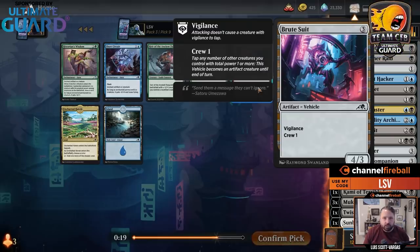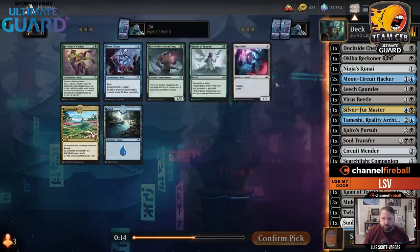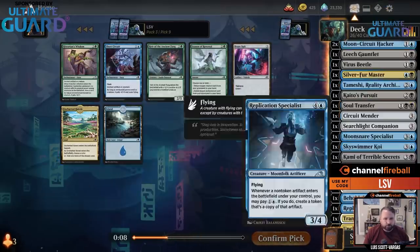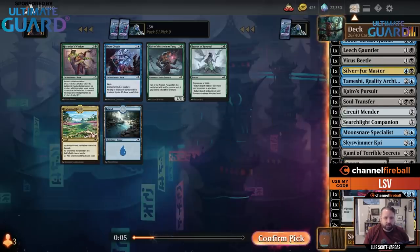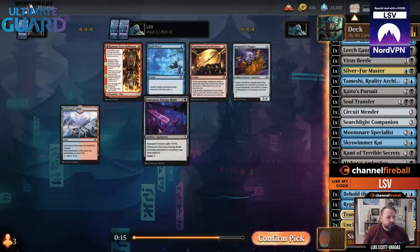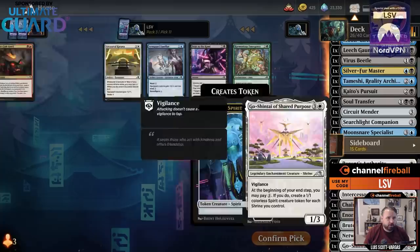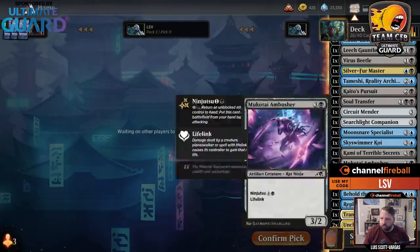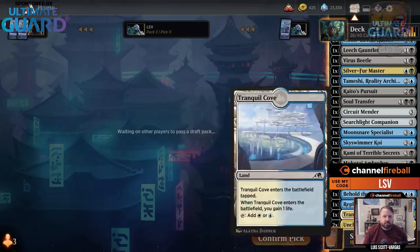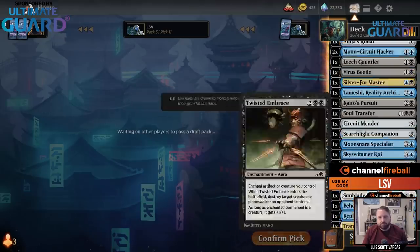There's the Brute Suit. I have a decent amount of ways to use it. There's also Uncharted Haven — I don't think the fourth tap land is where I want to be. I'll take the Brute Suit, though I'm probably not going to play it. I'll take the Enormous Energy Blade — why not. Regarding three-color decks: yes, there's more support in this set than the last two sets, by a lot. The cycle of common duals plus Uncharted Haven means you can splash much more often.